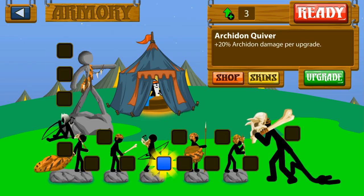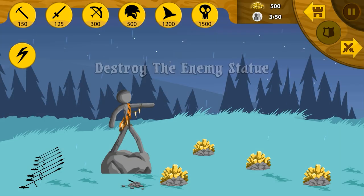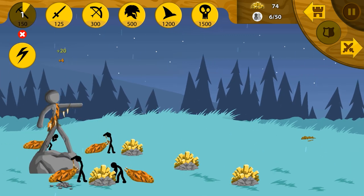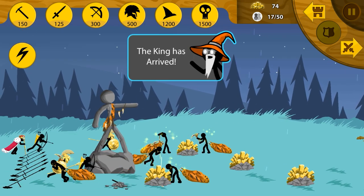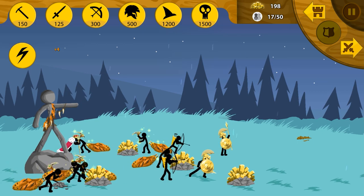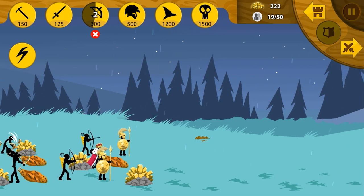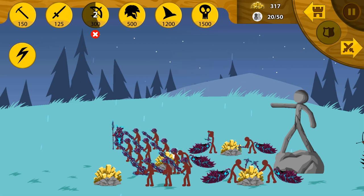Fully upgraded mining rate, and then fully upgraded archers. We want probably two more archers since we're not going to have the spiritons this time, before the Kai arrives. The king is here — huzzah! Play the trumpets, sound the alarms, roll out the royal carpet! Because the king is here, we need to protect him. It's relatively shortly after that the Kai shows up too.